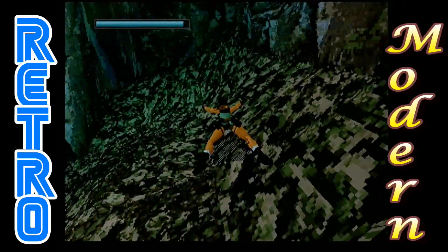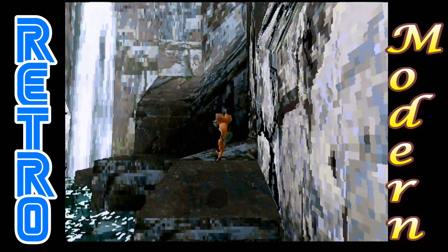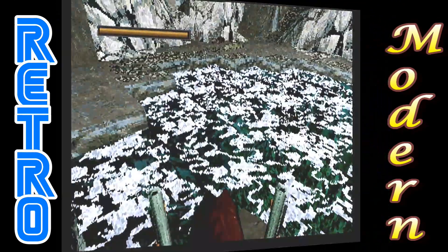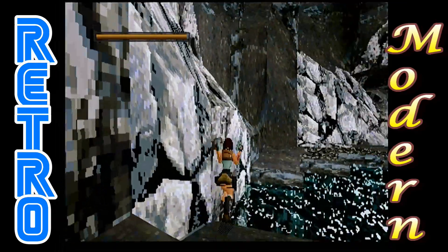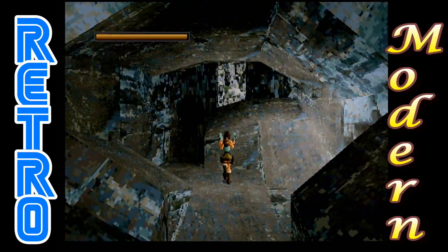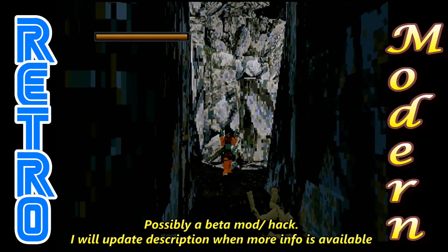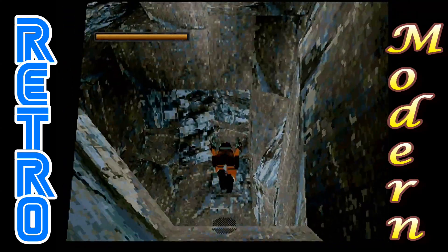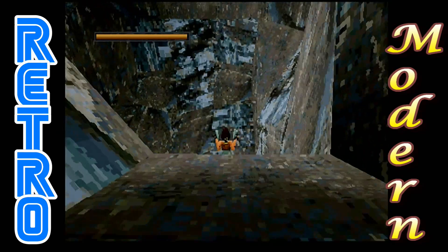I actually woke up Christmas morning and checked Sega Extreme because I've been following the competition. They do great work over there and homebrew developers are currently showcasing their projects, so definitely go over and check out the website. You can download games, demos, and things like that from the competition. I went on Christmas morning just to see if any new ones had been uploaded, and I saw this one — Tomb Raider. It didn't really have much of a description, but being such a massive Tomb Raider Saturn fan, I was really excited. I straight away burnt a disc and checked it out, and I was really impressed — almost like a kid on Christmas Day.